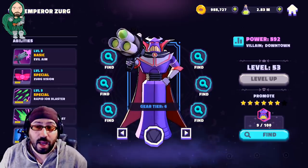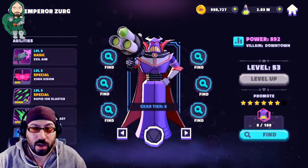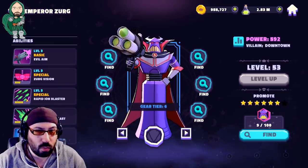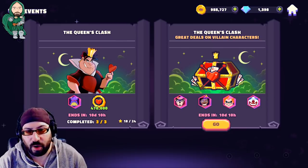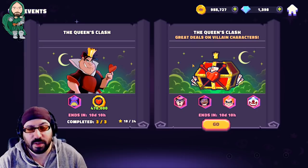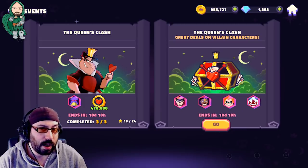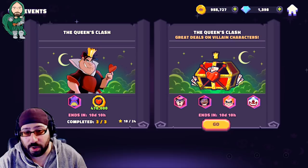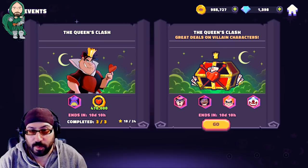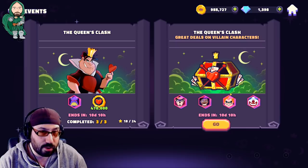If you've been paying attention and working on your downtown villains, this shouldn't be that difficult. The event is called Queen's Clash. It comes with a couple of deals and gem offers for characters — feel free to use them. These offers are a little bit overpriced, but since this team carries you through all of the villains campaign and anything requiring downtown villain characters, it's more worthwhile than say the Lion King or Incredibles events. If you're going to spend gems or money on anything, spend them to get more character shards on good characters — the first four or so offered.